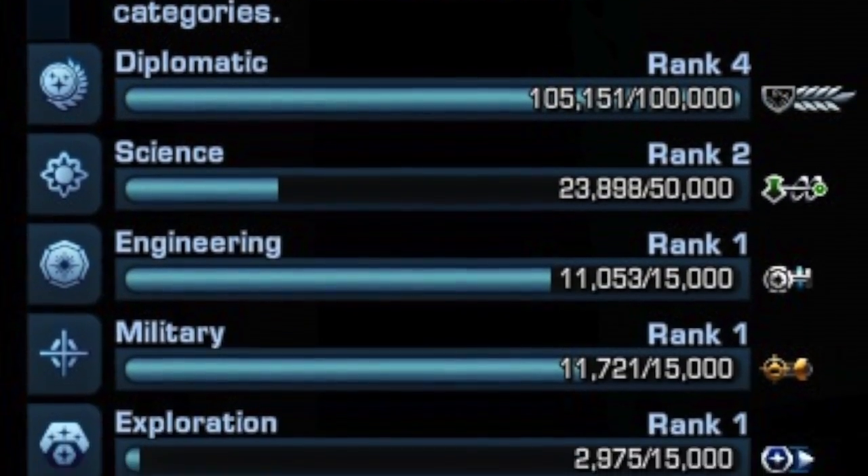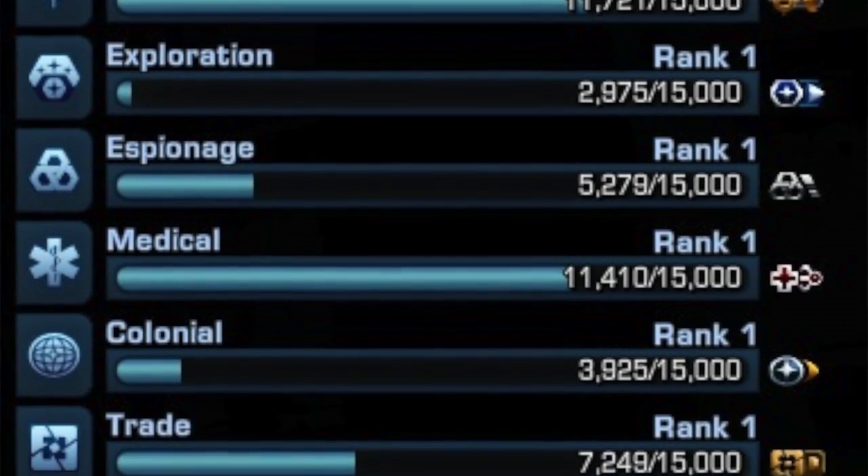Getting away from those two, you've then got science, engineering, military, exploration, espionage, medical, colonial, trade, development, and recruitment. Recruitment is actually one of the first ones you're going to want, because the obvious question is how do I get more DOFs? Recruitment missions. The actual categories have four ranks at the moment. The first goes from 0 to 2.5k CXP. 15k is rank 2, 50k is rank 3, and 100k is rank 4. Even when you max at rank 4 in the current system, you can still gain XP up to 150k — which we believe is something Heretic is hiding to one side so that they can put in a rank 5. It makes sense to design these systems so they're extensible.